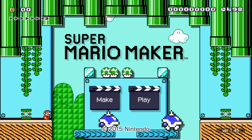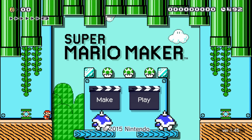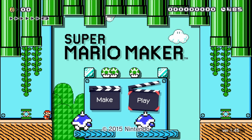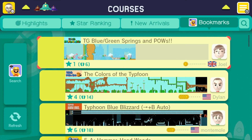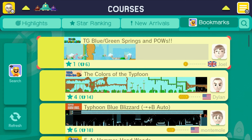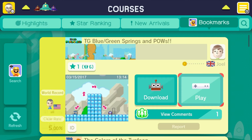What's up guys, this is Tyler from Typhoon Gaming and welcome back to another Mario Maker video. Today I am bringing you episode 5 of me playing your color creation challenge levels, and today I am bringing you green and blue levels. Let's get right into it. If you're one of these three people right here, make sure you stick around because I will be playing your levels in today's episode. There was also one blue and green level by Logan but it had been deleted, so Logan if you re-upload that one just let me know and I'll try to include it in a later video. We'll get things started off with Joel — this one is called TG Blue/Green Springs and POWs.